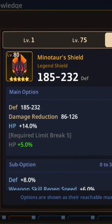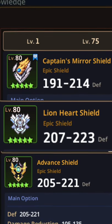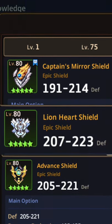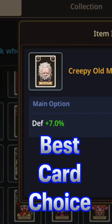The best shield is Minotaur's Shield, due to providing the best defensive stats. Other good options are Captain's Mirror Shield, Advanced Shield, and Lionheart Shield in no particular order. The best merch option is simply to use a photo card set, with cards focused on defense percentage.